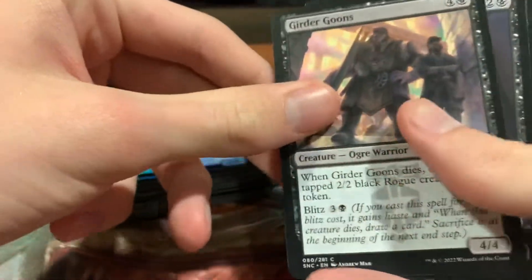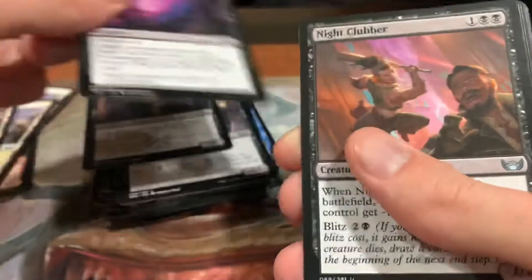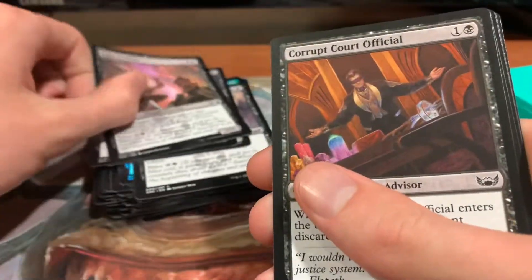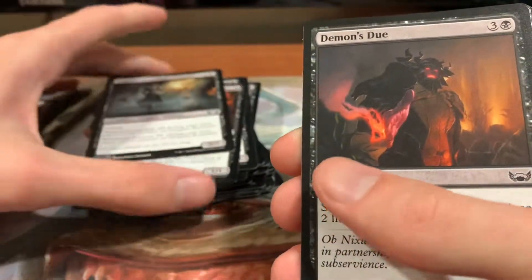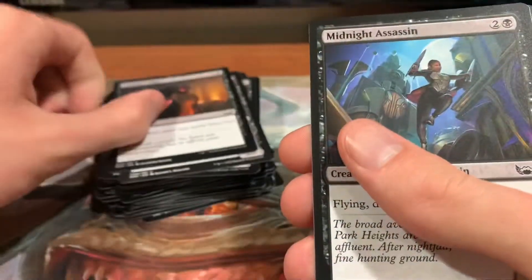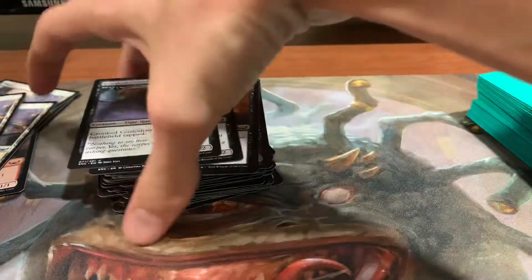Girder Goons, Maestro's Initiate, Extract the Truth, Nightclubber, Corrupt Court Official, Vampire Scrivener, Demon's Due, Midnight Assassin, and a Crooked Custodian. And that's all the cards I didn't wind up mainboarding.